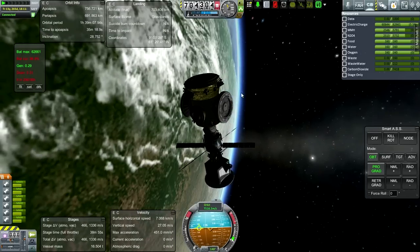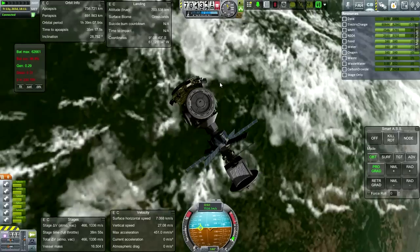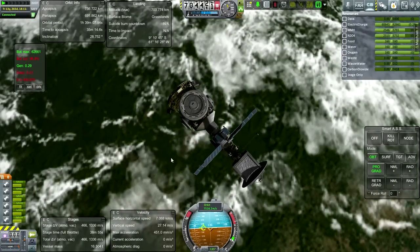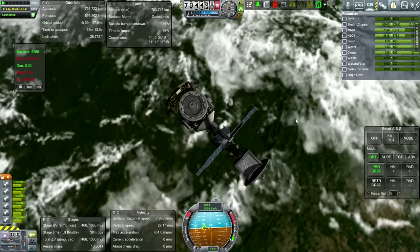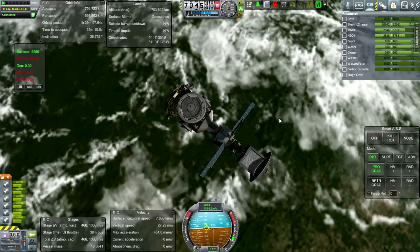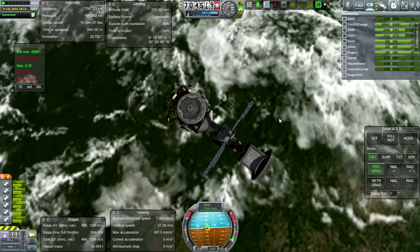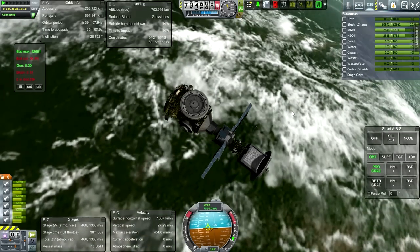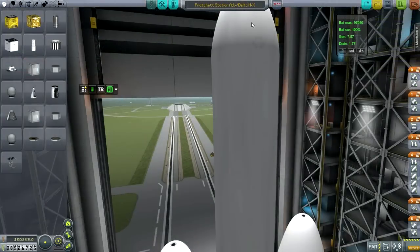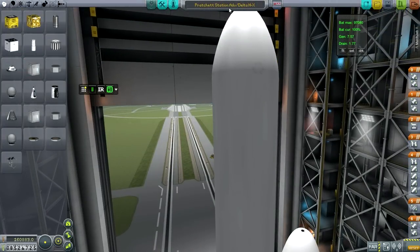I've come up with a replacement - even at its meager size it basically looks like a satellite with docking ports and is 16.5 tons, so it's already pretty heavy. We're not going to be able to launch something huge at once, but we are going to make a substantial improvement. Let's go to the VAB and take a look - here it is, Practice Station Advanced, still in its fairing.